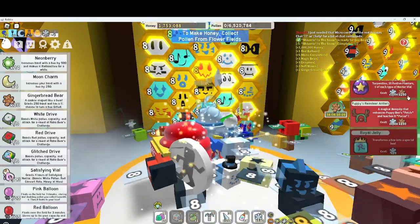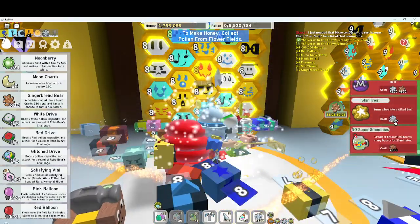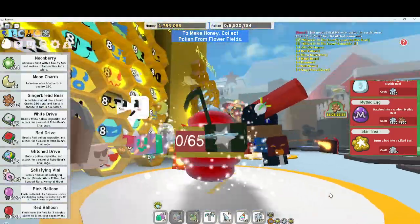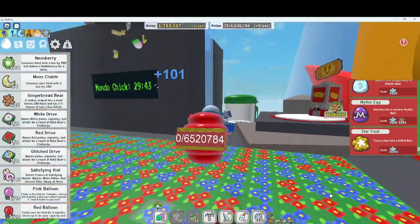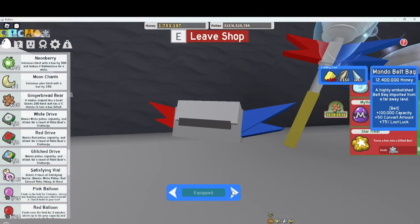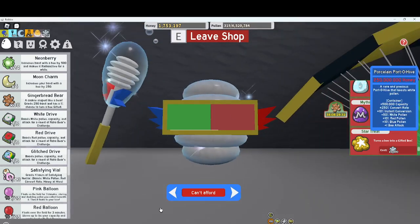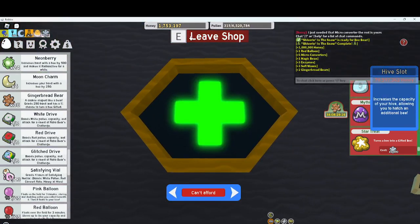Imagine if I can get this — that'd be so good. I could just grind a ton and get a mythic egg, that could be good. My next goal is to try and get these two honey dispenser items. Why not — we could just get new hive slots too.